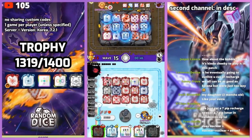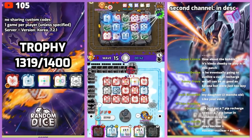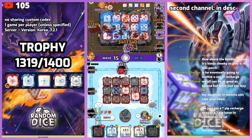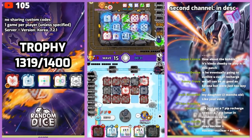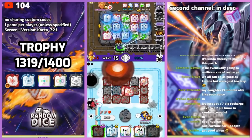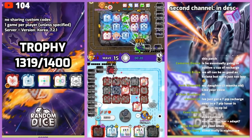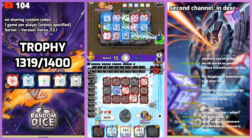Good thing I saved all my 5-pip jokers. And right around now — and right around now — I'm just going to keep giving him more mobs. Recharge is pretty strong.